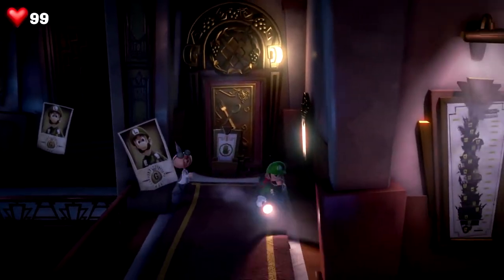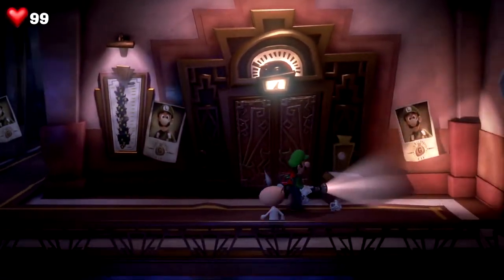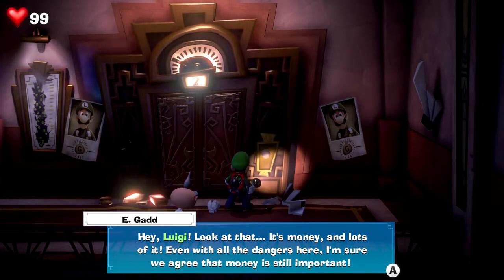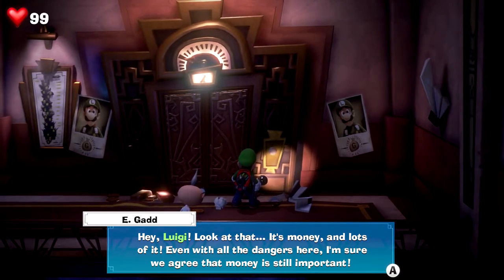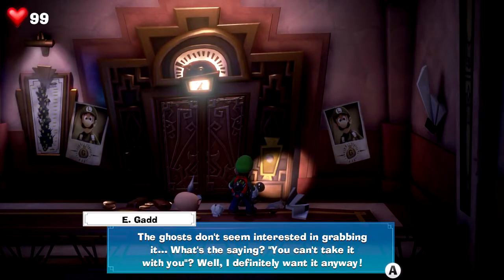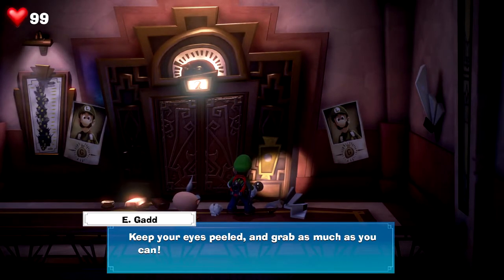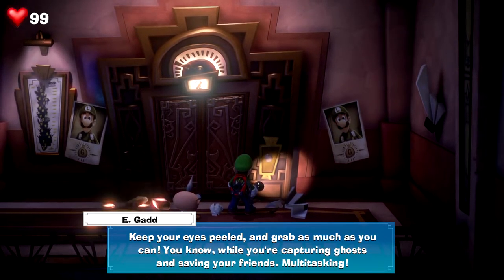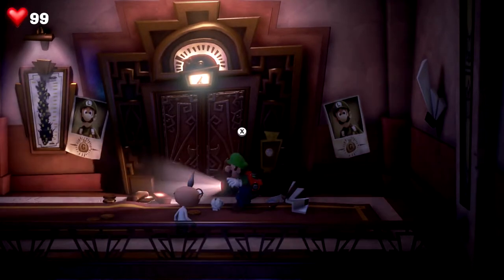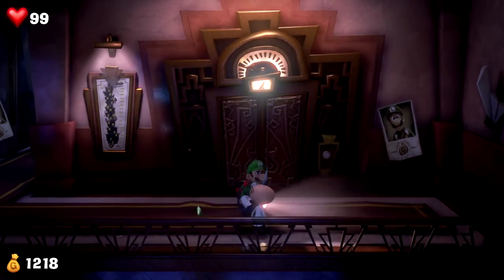This freaking run cycle — look at him go! Hey Luigi, look at that — it's money and lots of it. Even with all the dangers here, money is still important. The ghosts don't seem interested in grabbing it. What's the saying — you can't take it with you? Well I definitely want it anyway. Keep your eyes peeled and grab as much as you can while you're capturing ghosts and saving your friends — multitasking! You got pretty snide and greedy in the seven years we haven't seen each other.